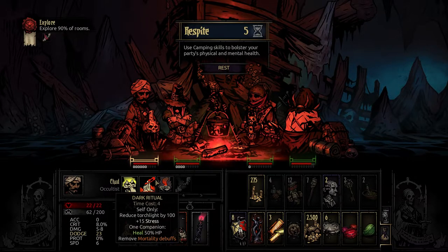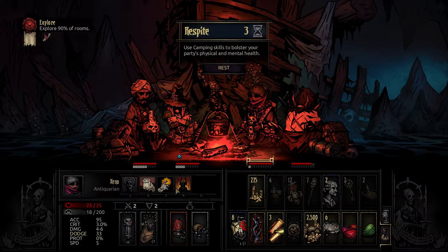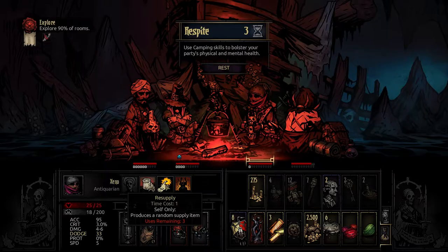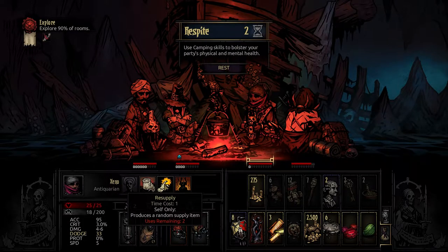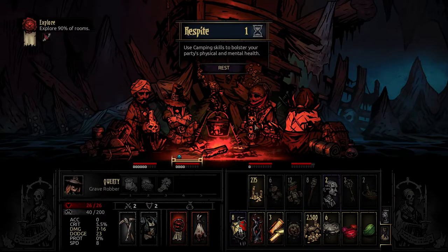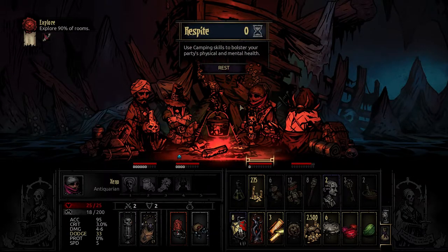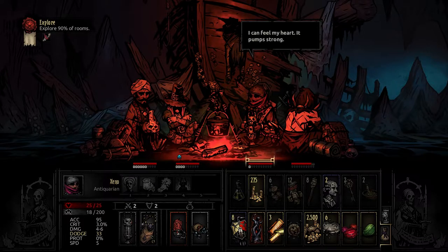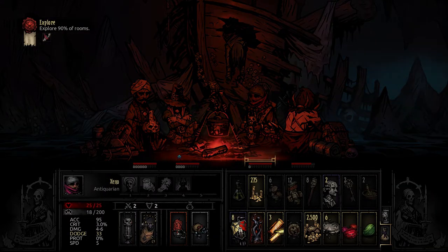Dark Ritual — that's so badass. Alright, you'll be taking less stress at least. Wound cure — I did not mean to do that, oh well. We could pilfer a random supply — torch. We got the anti-venom back. That's about all we can do for now. "You can feel my heart, it pumps strong. This place is horrific." No sleep for us — we march to victory. Or ruin. Look at that background, that is so dope.